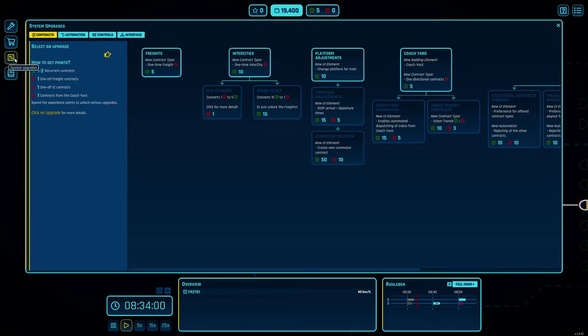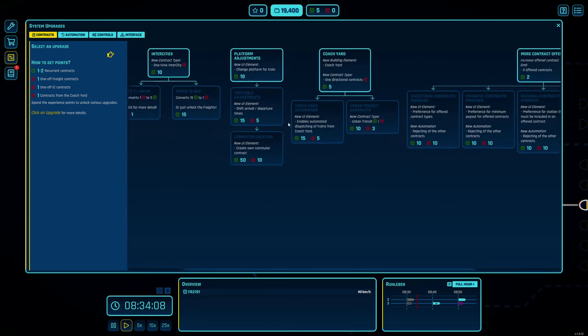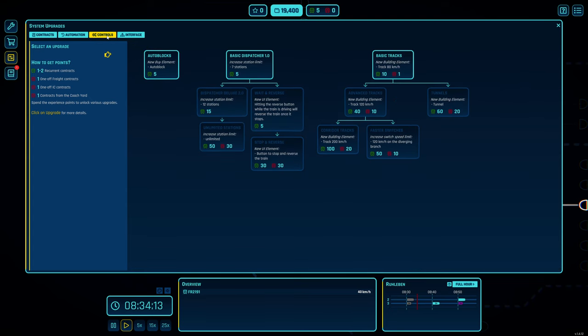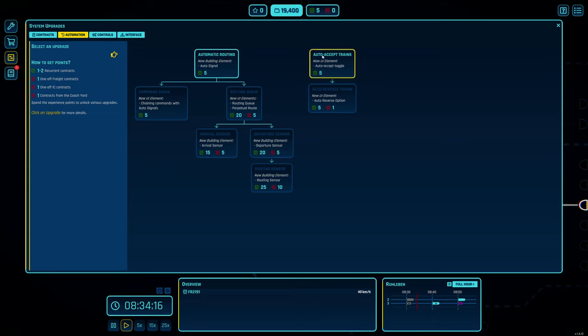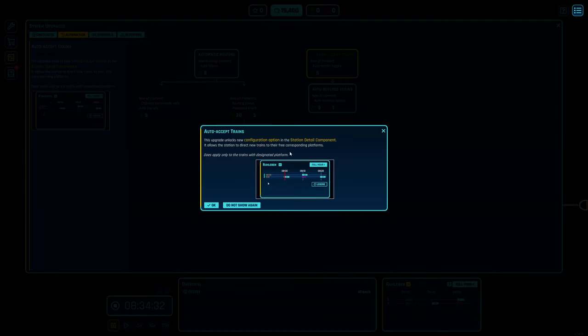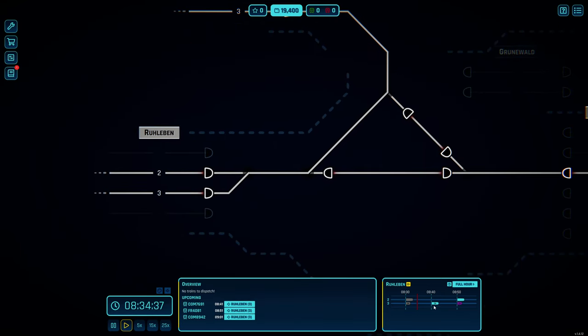Five experience points means we can actually get something from our tech tree. We have Contracts, Automation, Controls, and Interface - there's a lot there. The minimum is five. I'm thinking about Automation: Auto Accept Trains - Auto Accept Toggle. Let's take that one - it means we don't have to go and manually select the platform; trains will pick their platform automatically. That's going to save quite a bit of time once you have enough trains. Upgrade! We've used up our five points.